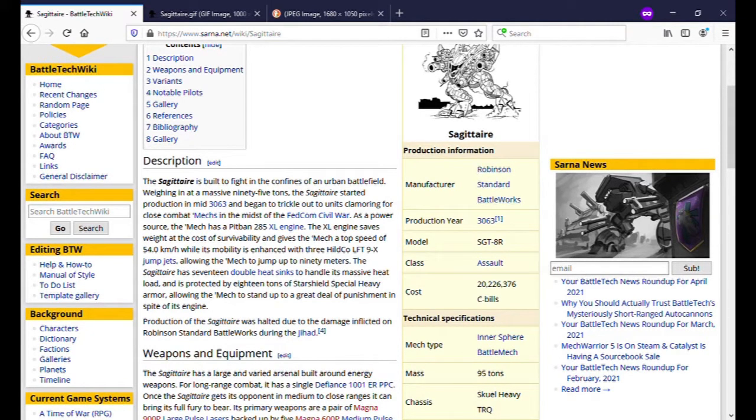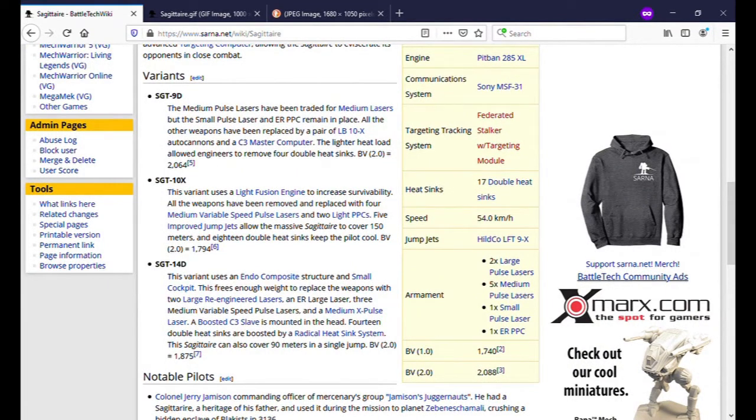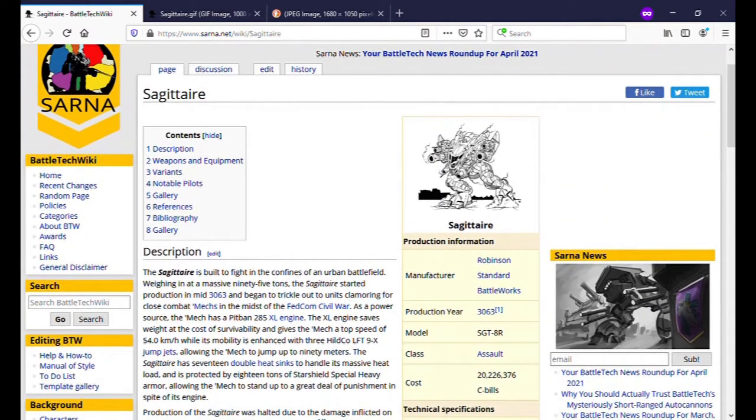It comes from Robertson's Standard Battleworks, known as a Federated Suns marches planet, pretty much on the border of Capellan space. It has variants — I look at the variants and say, what were you thinking? The 14D is kind of nice because it goes back to the original idea. The Sagittaire design lets you mix that targeting computer with various different pulse lasers, and then you just proceed to have a negative three modifier — great for when you're jumping and want to avoid the penalty, or when you're getting really close to your opponent and want to grind them. If you want to guarantee a hit, the Sagittaire will guarantee you a hit. It's one of the very few stock platforms that says targeting computer plus pulse laser is a good thing.